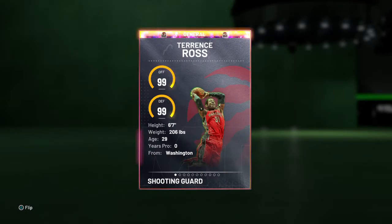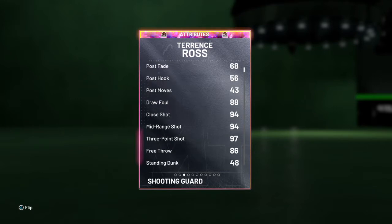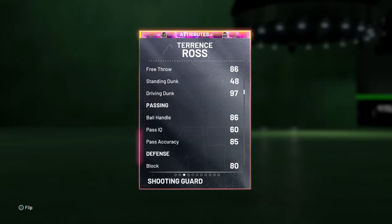98 overall shooting guard slash small forward, 99 offense and defense, 6-7, 206 pounds out of University of Washington. 94 drive and layup, 88 draw foul, 94 close and mid-range shot, 97 three-point shot, 86 free throw, 97 drive and dunk.